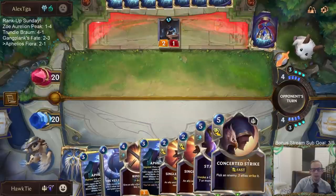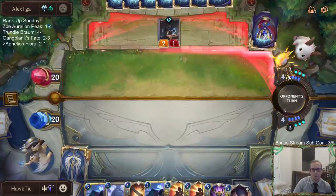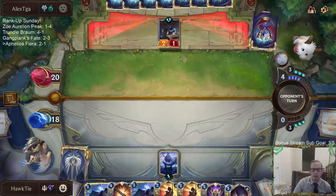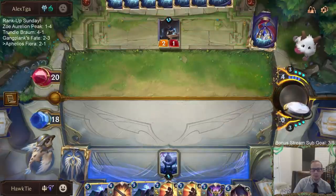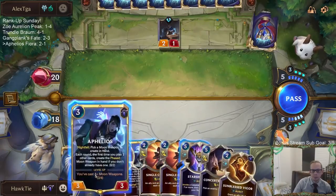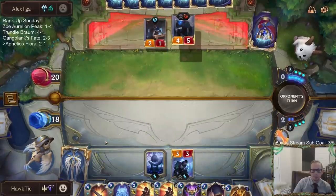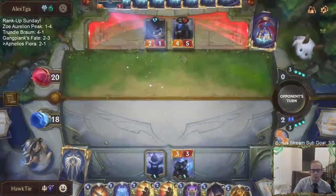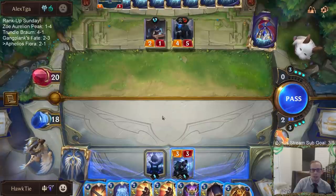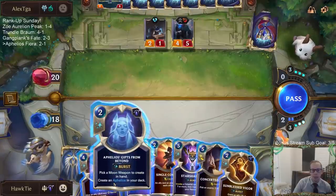I'm just waiting until Veiled Temple to play Aphelios. We're not winning this game for a long time if we do win it, so I'll just be patient. They just wasted all this mana anyway. I could Riposte and fight, but they'll likely have a Vile Feast to get rid of the barrier. I'll shuffle this other Aphelios back in my deck and get a Moon Weapon.